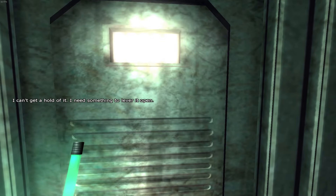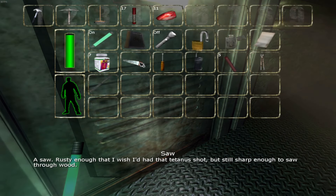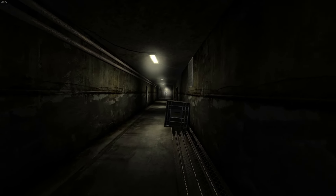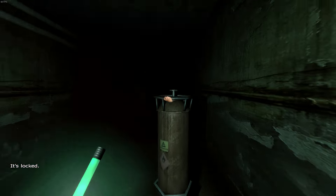The secret society the game has been hinting at through its notes is no more prominent than when you step through this door leading to what's called the Shelter. Phillip chases a humanoid figure, only to be knocked unconscious and dragged away. Roll credits.